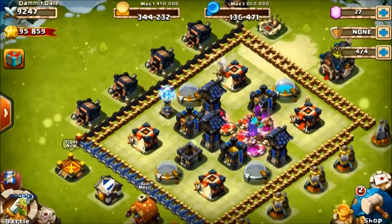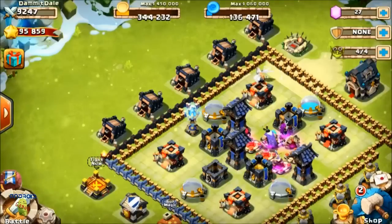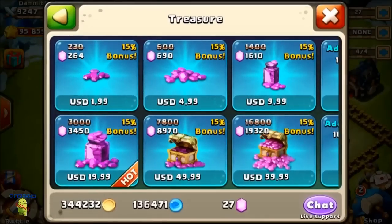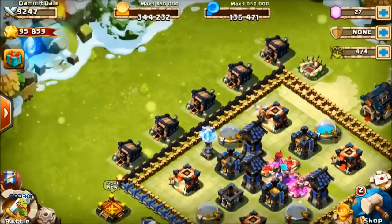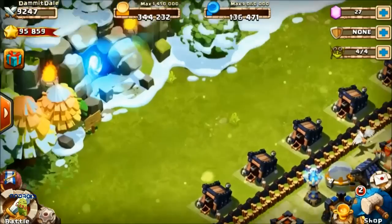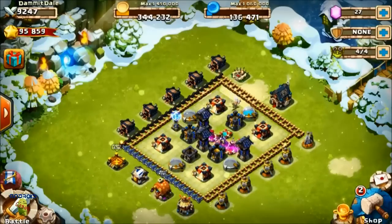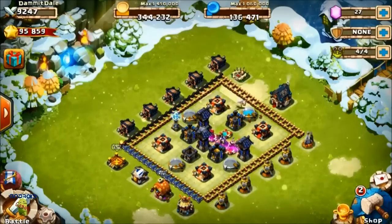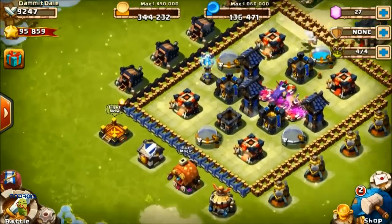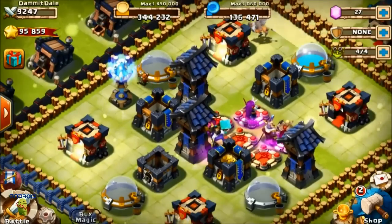I'm getting closer to getting Spirit Mage but I still need 25,000 more gems, which is about $150 worth. Once I get Spirit Mage that'll be a good addition, and then all I'll need left is Atlanticore, Snowzilla, and Pumpkin Duke. I don't know if you can still get Pumpkin Duke anymore.